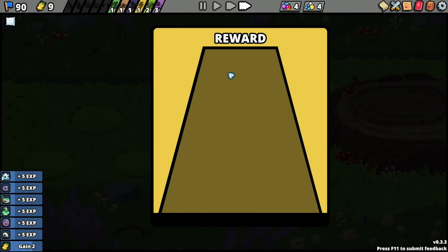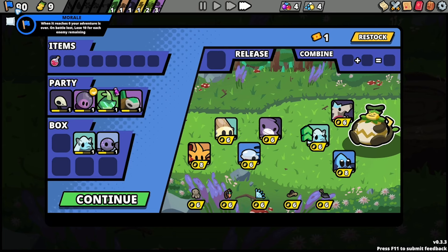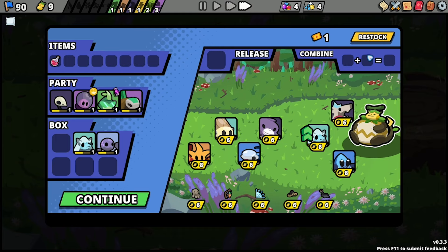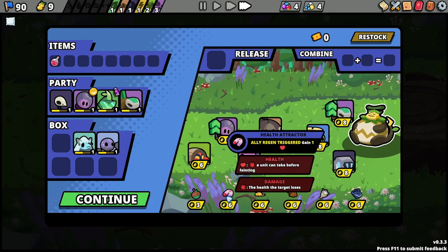You have 61 thorns — what am I supposed to do against that? All right I lose. That's cool I guess — at least for each enemy that your opponent has, that's how much morale you lose. Since it was just one I lost ten morale, but I also got a ticket to re-roll.